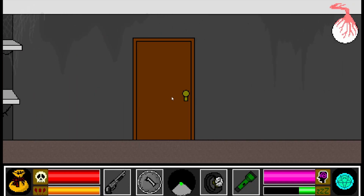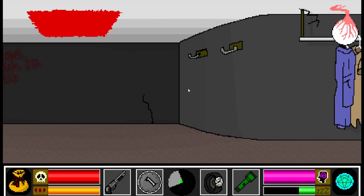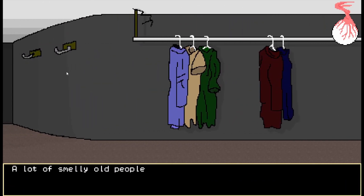Anyone have that obsession with their inventory - how it has to look a certain way? Everybody organizes their inventory differently in Resident Evil 4. Some group their ammo all together. I group my ammo next to the gun itself. My friend thinks I'm weird for that, but whatever.